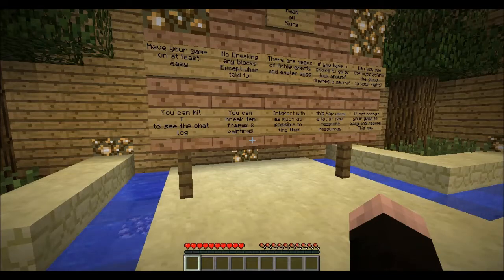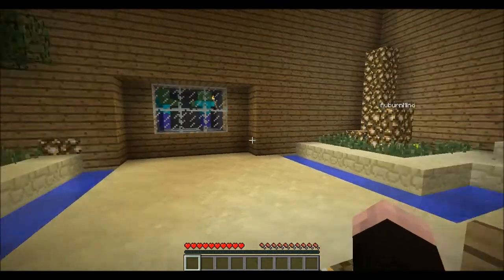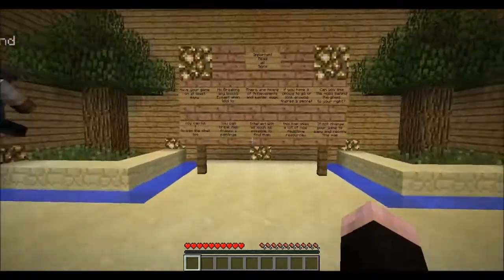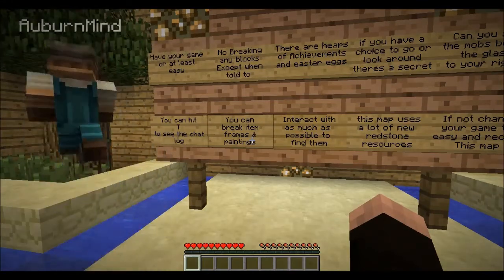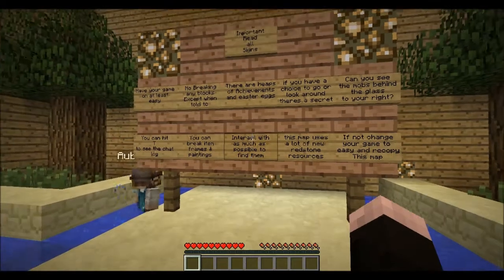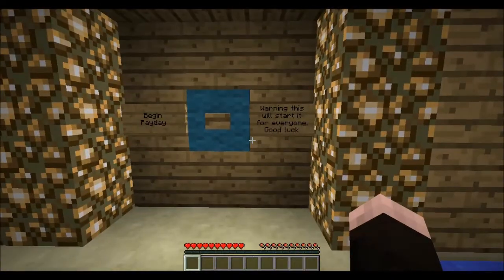Sounds like a plan. I'm not going to let them out because it will kill us. Let's see if we can find any secrets in here. I see mobs - that's good. They said there'd be secrets. We can't break any blocks, but we can interact. We can break item frames and paintings. So if you see a sword on a wall, you can take that sword. I wonder if there's anything back here. Nope, nothing back here.